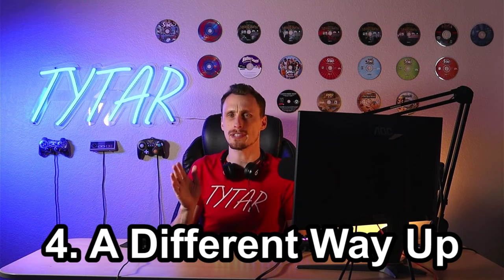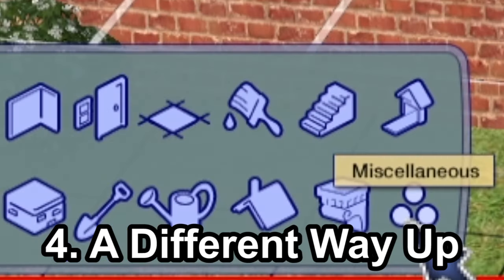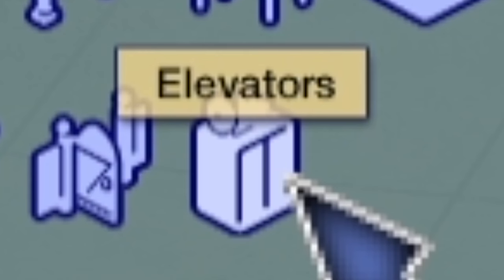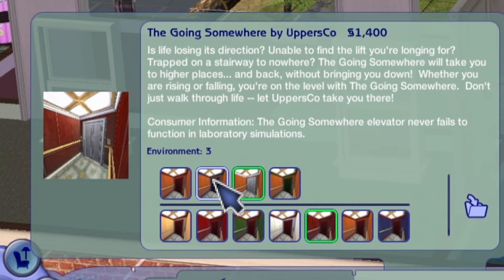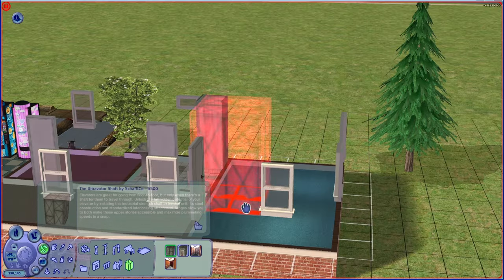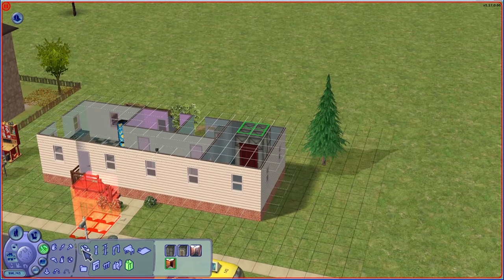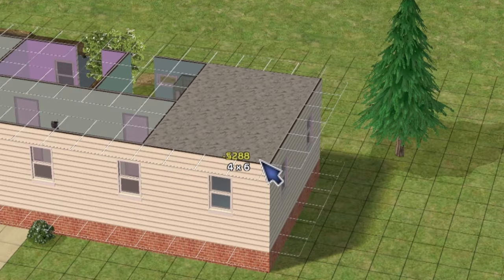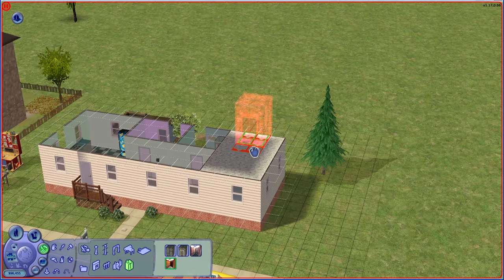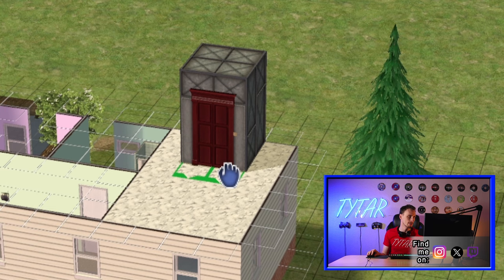Similar to the Sims 1 video on forgotten items, I had to include a build item — I just could not resist. If you go into miscellaneous, you have the option to add an elevator in the Sims 2. What I find extra crazy about this is you can actually design the inside of the elevator to look a certain way, or you can just build the elevator shaft. You take your elevator and you place it. It's actually a really finicky mechanism in the game. If you add a floor to every part of it, including the top of the elevator, go back to your elevator, make sure you have no roof in the way, remove the roof, and then place the top part of your elevator.